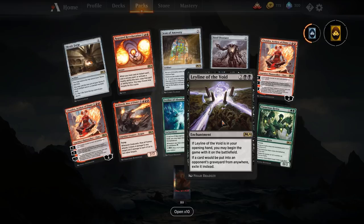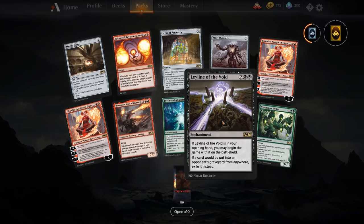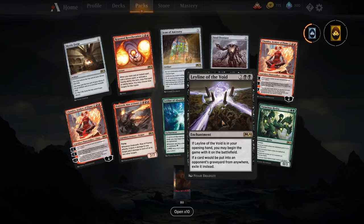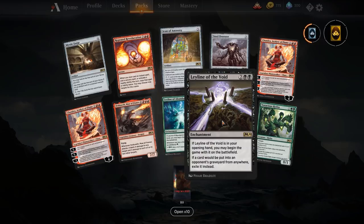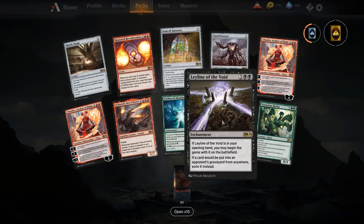Leyline of the Void — solid sideboard tech. Four mana enchantment; if it's in your opening hand you may begin with it on the battlefield. If a card would be put into an opponent's graveyard from anywhere, exile it instead. This is the best graveyard hate in mono black and sees a lot of Modern play, so it might see fair bit of standard play too. It's going to basically ban good graveyard decks from existing in the format unless they can deal with this enchantment. If you're running it in the sideboard for best-of-three, it's pretty solid.